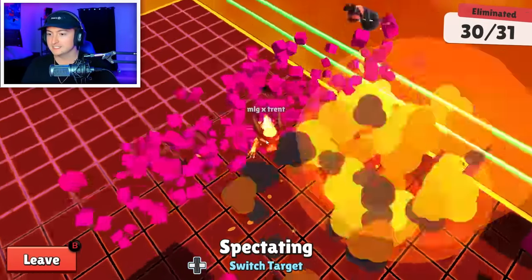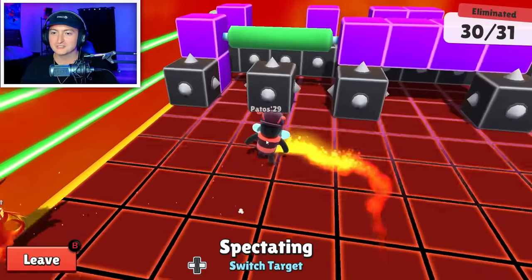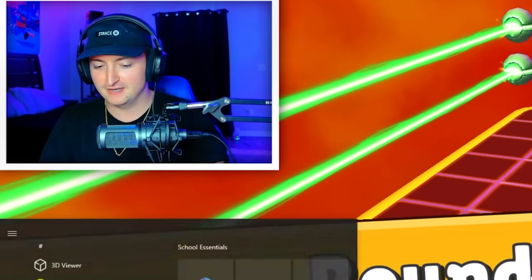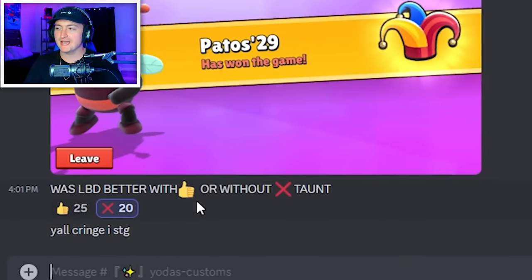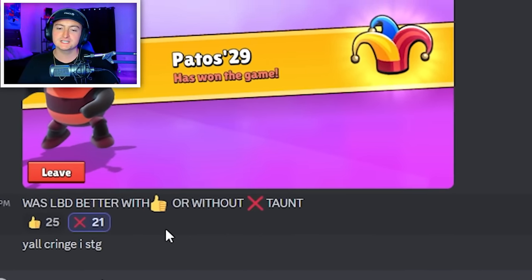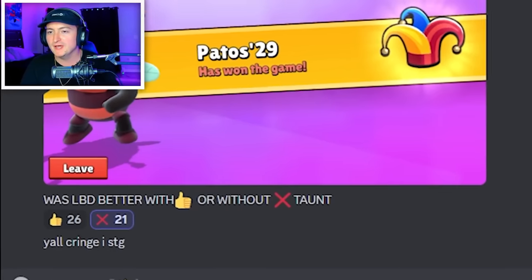TNT is not able to use Taunt. And just like that — what a recovery! He's actually at threat of dying in the comeback. After each map, I'm going to be asking my Discord for their opinion. And for Legendary Block Dash, it's kind of split, but most people are saying it's better with Taunt. But in my opinion, I completely disagree.